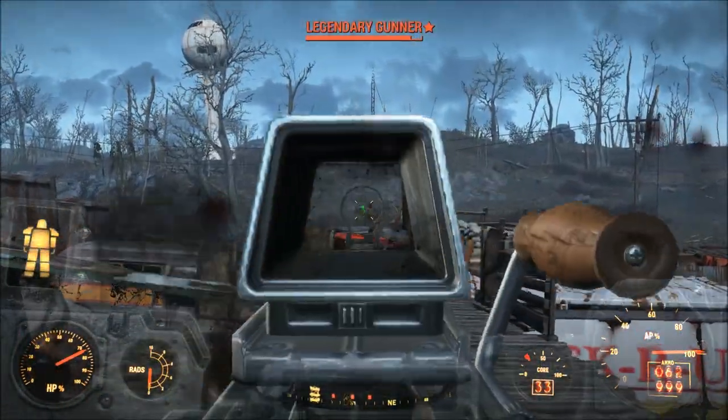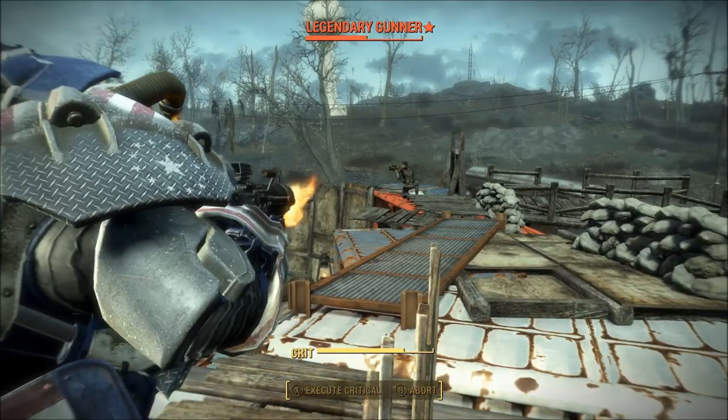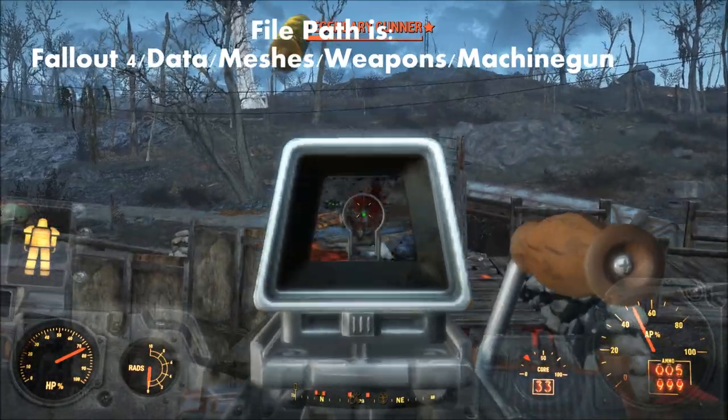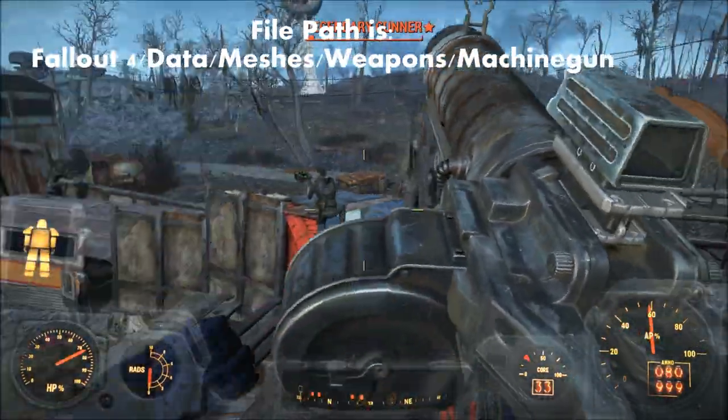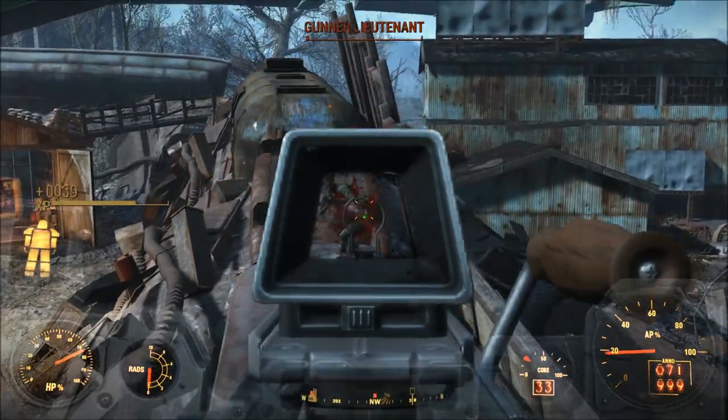It's also worth mentioning that the assault rifle we got in Fallout 4 is listed in the game's files as "machine gun," further confirming that the assault rifle we ultimately got was heavily inspired by the very same light machine gun we received in Fallout New Vegas.